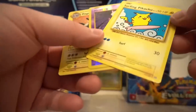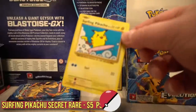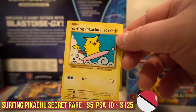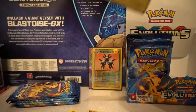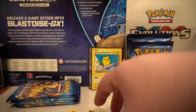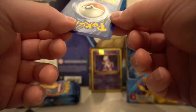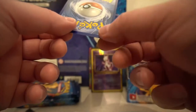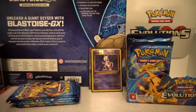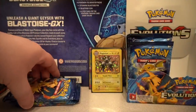Surfing Pikachu is a secret rare, by the way. Look at it — so cute. In one pack, Column B has added some big guns. There's a little ding in the corner, and the Evolutions set is notoriously bad for centering — but look at that sparkle. What a pack!